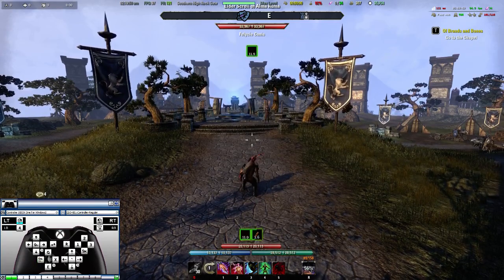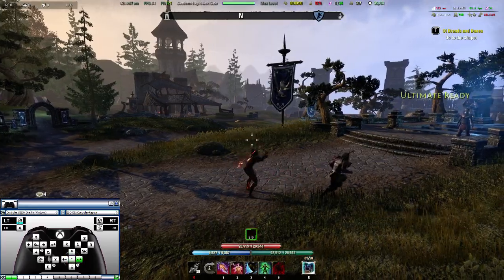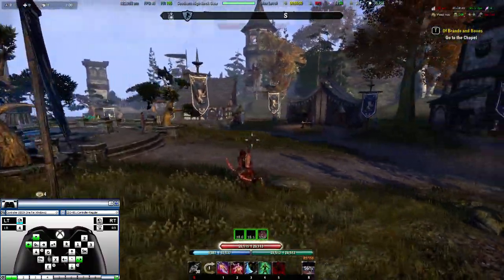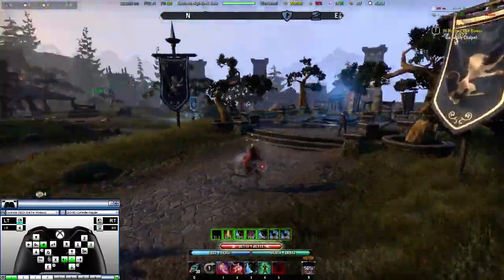I swapped crouch with weapon swap, and the reason why is because weapon swapping with the right analog stick click-in is a lot faster and allows you to weapon swap while maintaining mobility. You can also animation cancel with weapon swaps a lot easier with it being on your right analog stick click-in.